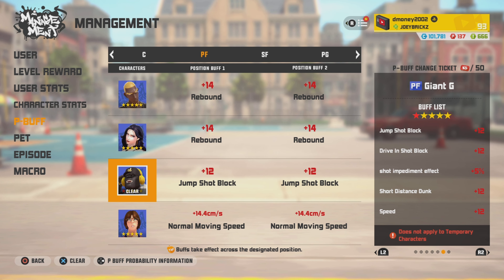For his P-Bus, we got jump shot block, drive-in shot block, shot impediment, short distance dunk, and speed. Now if I'm able to pull a good jump shot block card, I'm going to probably take one of the jump shot blocks off this and replace it with shot impediment.